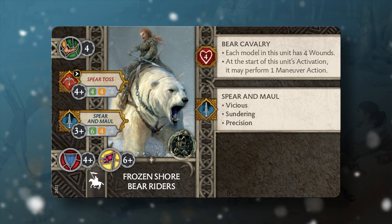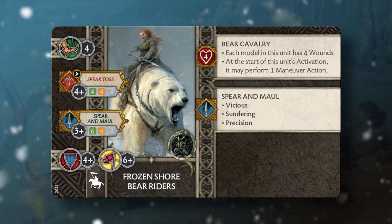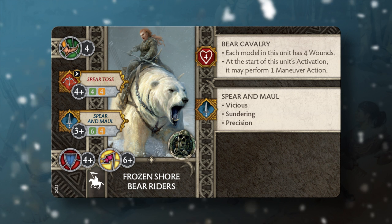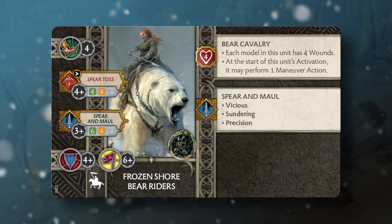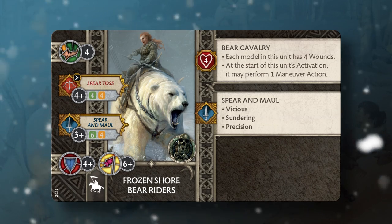With a four-plus defense, Frozen Shore Bear Riders are resilient by free folk standards, and unlike typical cavalry, each miniature in the unit has four wounds instead of the traditional three. The Frozen Shore Bear Riders are a centerpiece unit, especially if painted up,